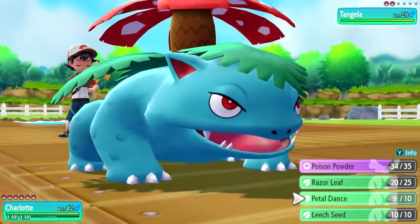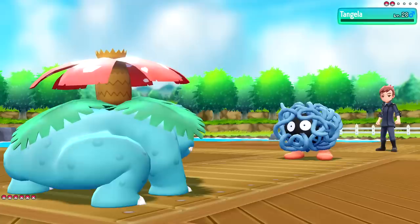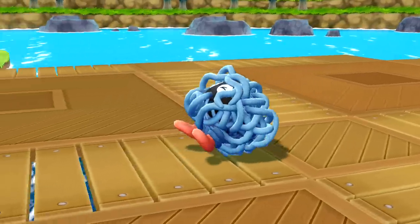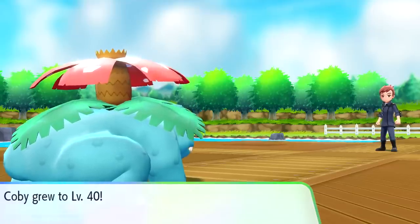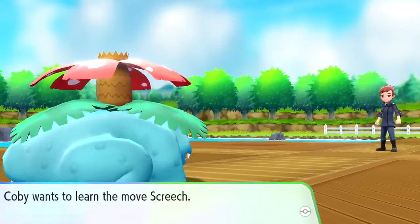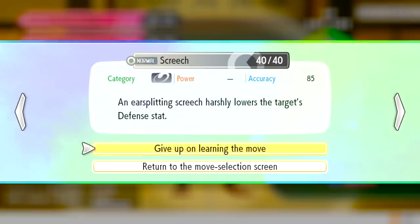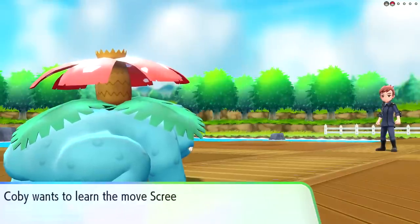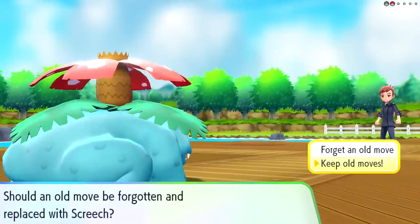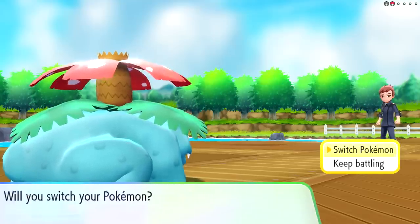Let's try it here - it's not gonna be very effective, so we can choose another move after this. But it's so damaging, it doesn't matter. 125 experience and - Level 40 for Kofi! That means everybody's over level 40! Wants to learn the move Screech - an ear-splitting screech that harshly lowers the target's defense stats. Is that better than Focus Energy though? No, I don't think so. So we're going to keep old moves, and I'm going to send out Onix.